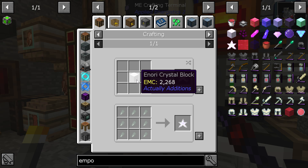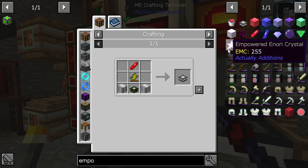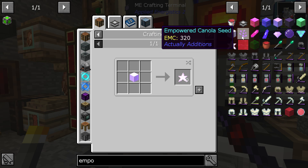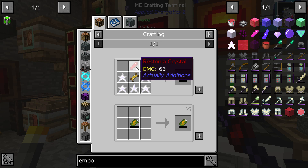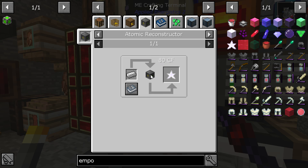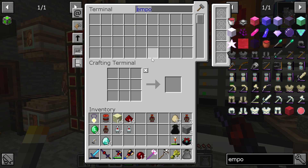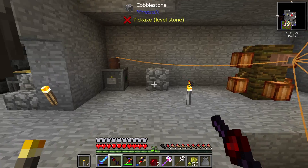Crystal blocks — okay. Battery alloy crystals are made from iron ingots. So iron — a stack of iron over here. I really don't like this mod; the idea of having to shift things into other things through some kind of magic laser concept.